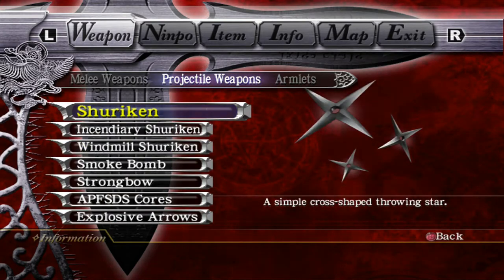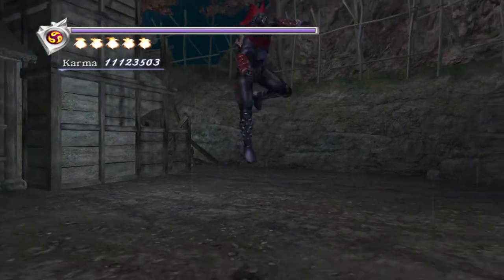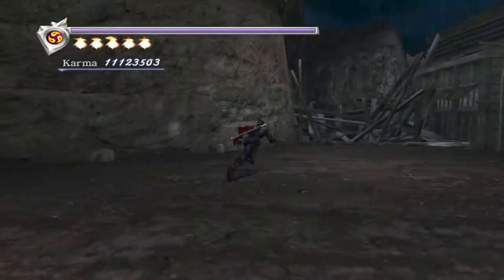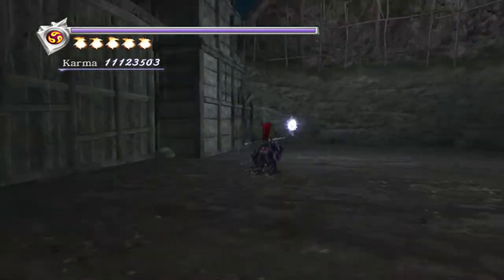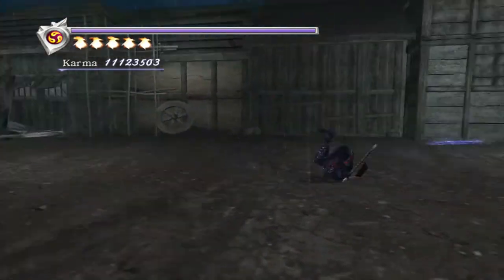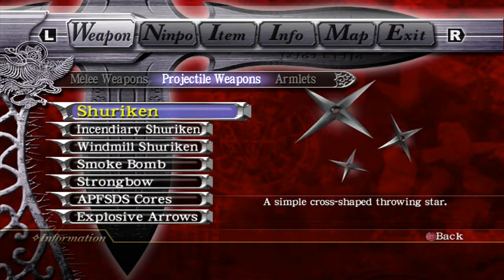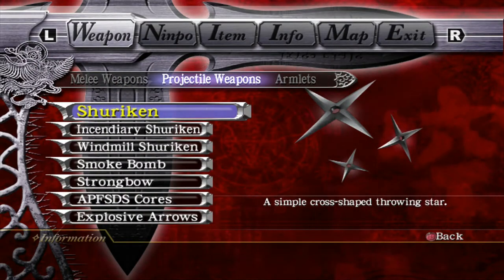You only ever start out with the default shurikens as your only projectile weapon. You get these at the start of the game, and the only really interesting thing to note about these is that they are unlimited. They're the only projectile in the game which are infinite. You don't have any limit to how many you can throw with these. God knows where Ryu keeps them all, but we don't need to know that.